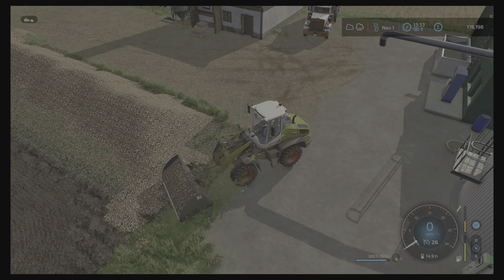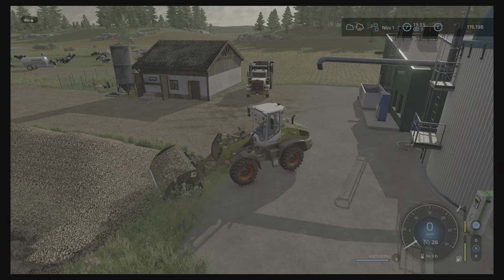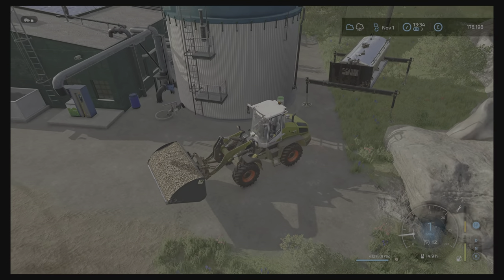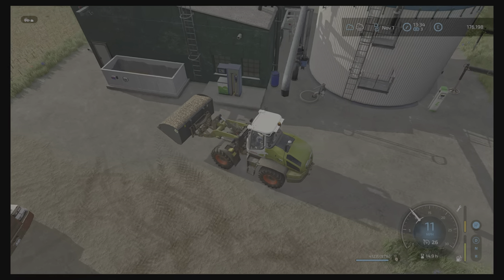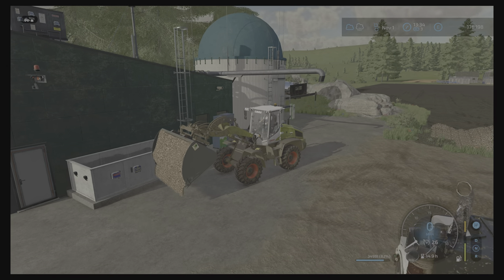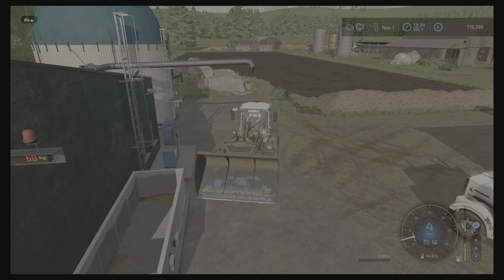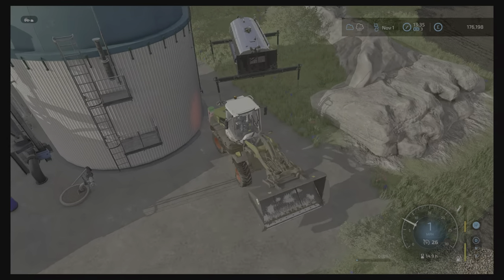I'm on three different maps now and it's all getting very confusing. We've obviously got this one, the survivalist play; we've got our used machinery challenge on Westbridge Hills; and we've got a roleplay on Attingham Park. When we go to Attingham it's not even like I've just got one farm - I've got the whole map to look after. So I do get a little bit confused.